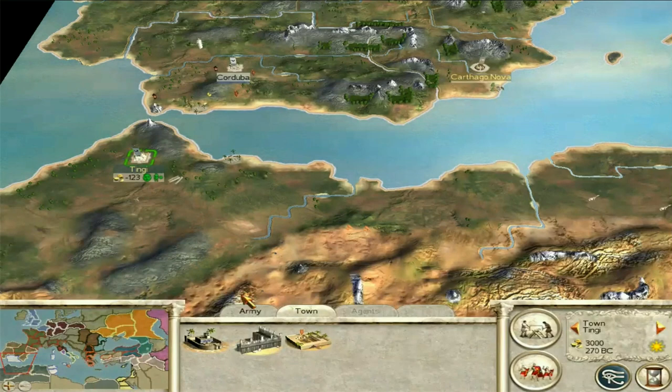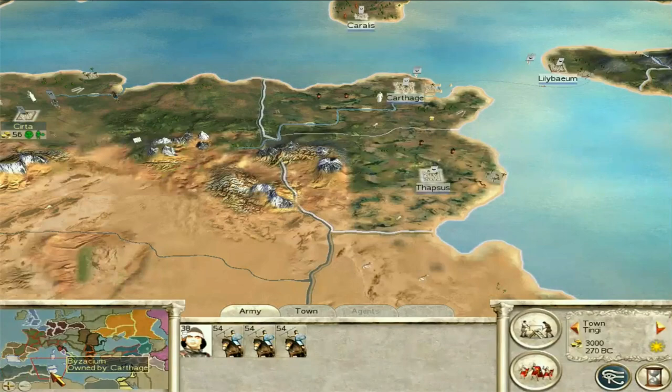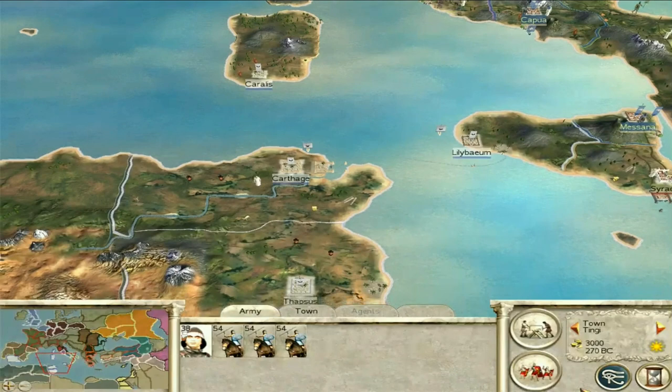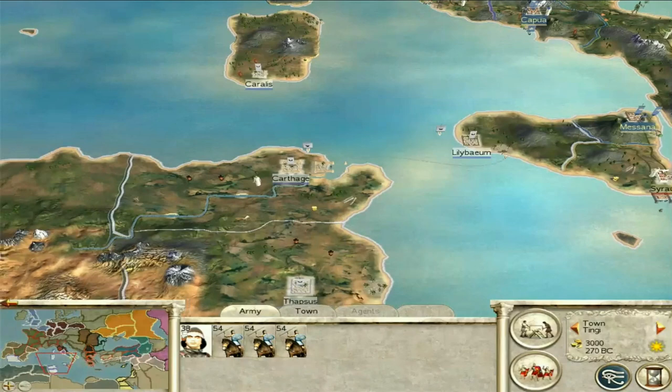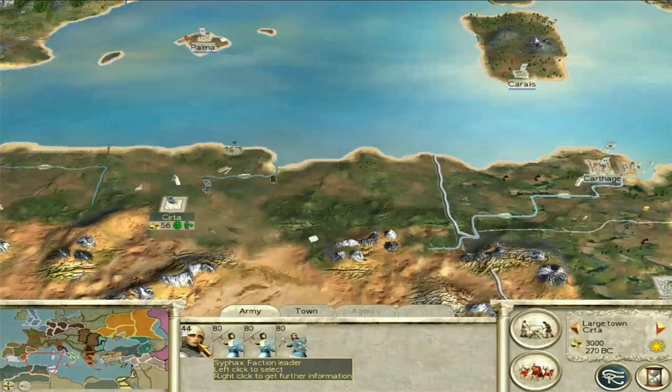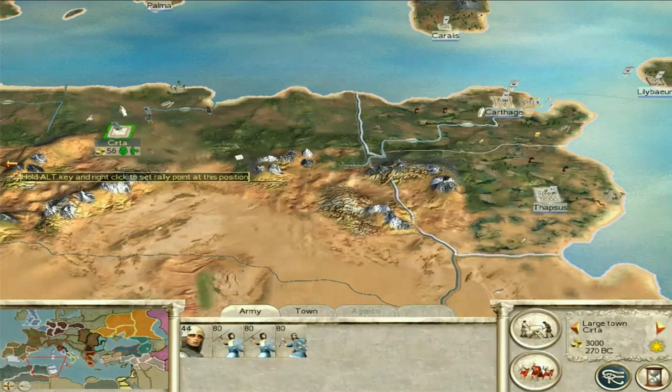So you have this general and three Numidian cavalry. I wouldn't even bother going to Spain - you don't even have a ship to get onto the mainland. Instead, what I would focus on first is the Carthaginians. Take Carthage first, because it's a really good place for the economy. The Numidian economy is pretty bad and you will end up in debt pretty quickly unless you start taking settlements. So Carthage is one of my first targets. Four units to deal with - not too much. Start moving units towards that direction from Keirta.